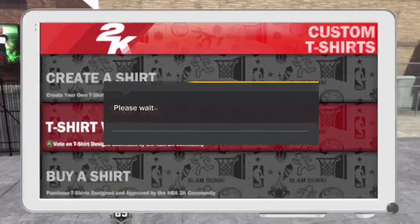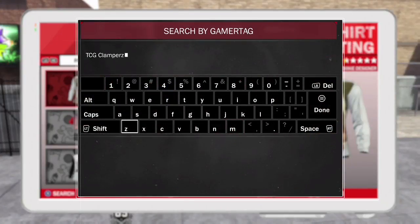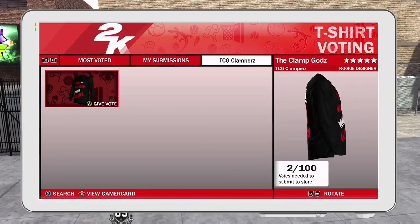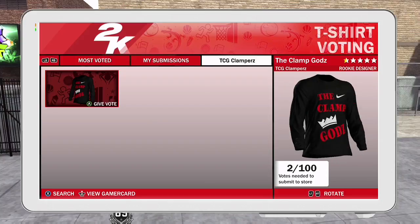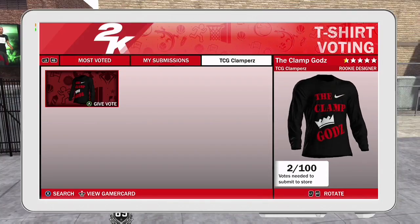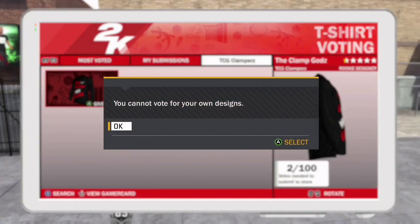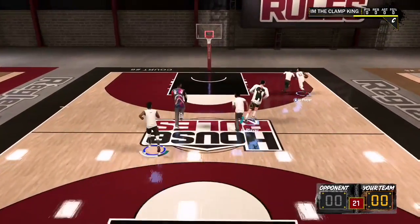Before we get into that, if you want to wear some TCG merch in 2K — or even if you don't — do me a favor and go vote for my t-shirt. Search my gamertag TCG Clampers and vote for this shirt, the Clam Gods. Once it gets 100 votes it'll be on the store for everyone to buy. Note: the t-shirt kiosk is Xbox only, sorry PS4 players.